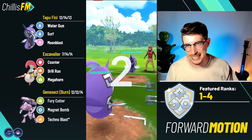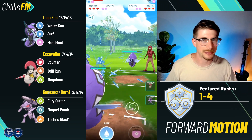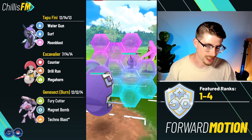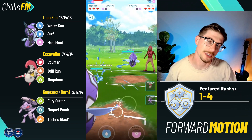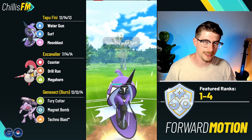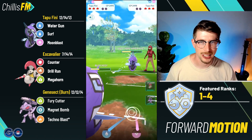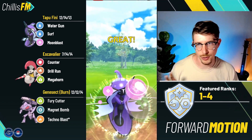Tapu Fini against Tapu Fini — it's the most common lead I saw today. I'm okay playing out one shield or two shields. They throw up a shield on the Surf bait. Most Tapus didn't bait me back and threw Moon Blast, but this one baited me — that's fine. I build up and bait again. They throw up their second shield. I match shields. They throw the Moon Blast, meaning I have an energy lead and will outpace to the next Moon Blast.